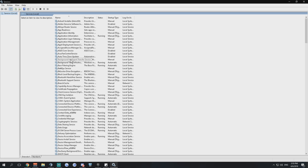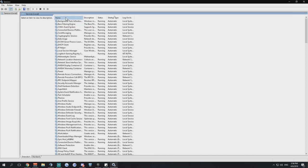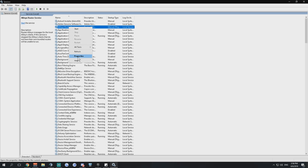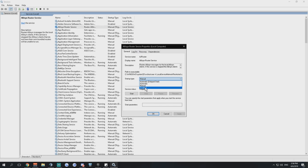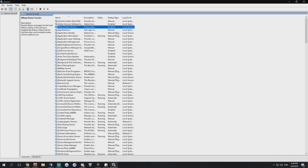We will disable the automatically-starting services that are not needed. Go through by name — that's easier. Start with the Alljoyn Router Service: right-click, go to properties, and disable it. It's used for routing Alljoyn messages for Alljoyn clients, but you don't use that at all.